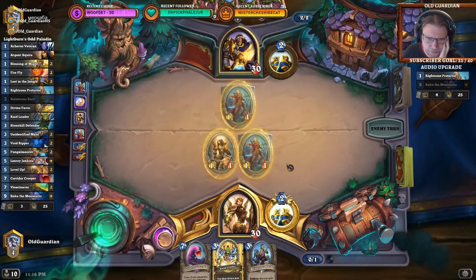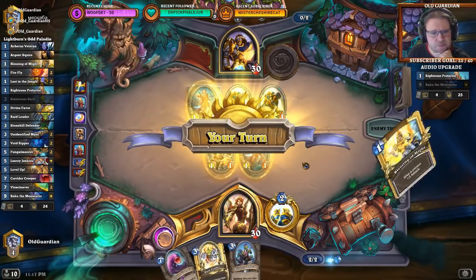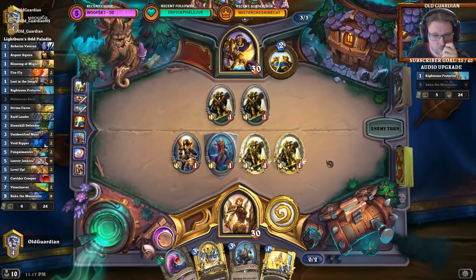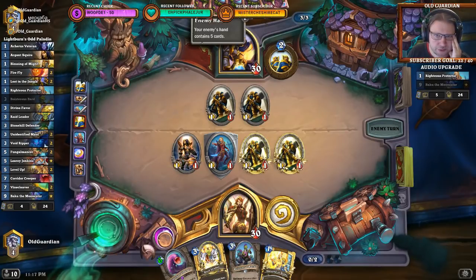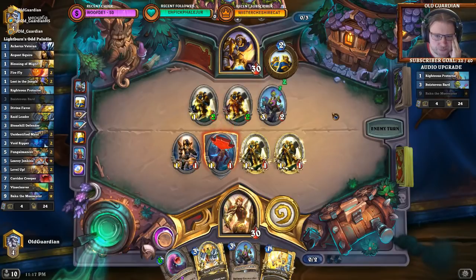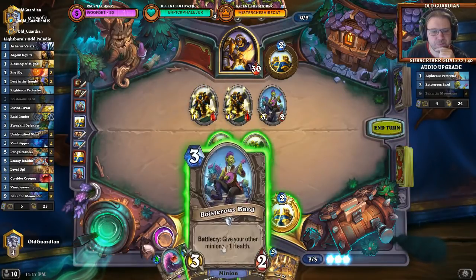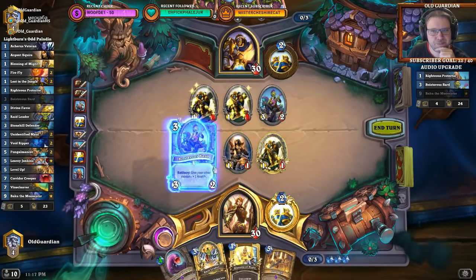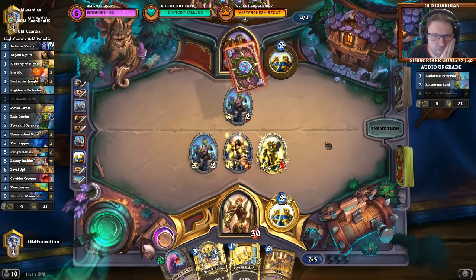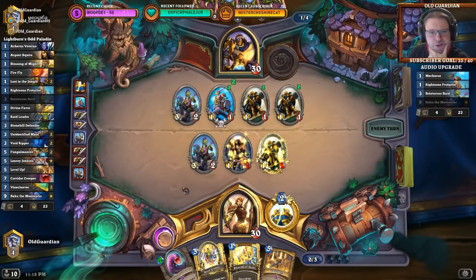I get both Divine Shield minions on the board. They will kill his Righteous Protector next turn, and I will get a couple of 1/1s. I can take care of that one and get some more minions on board. He will of course double trade with these. If he has a Bard now, that's a pretty good one — and he had the Bard. Then I will respond with my own Bard and answer his value trades with value trades of my own. Value trading with the Bard obviously.